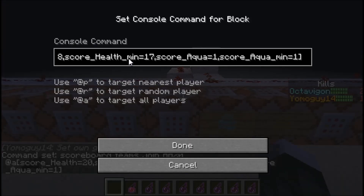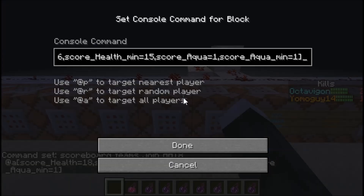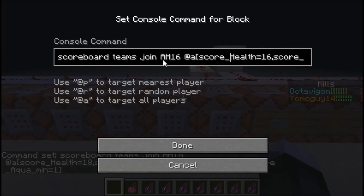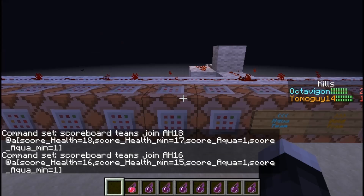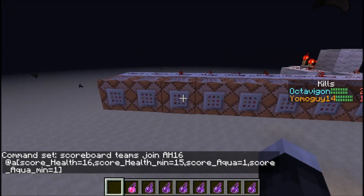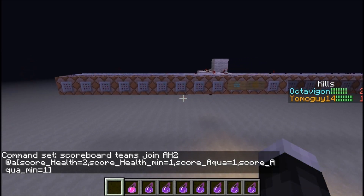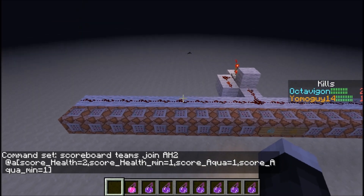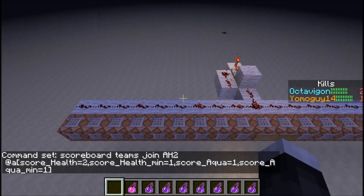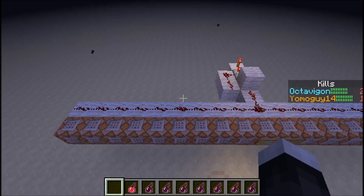If you have 18 or 17 health, it joins you to the AH18 team — the second out of 10 teams for aqua members. Then 16 or 15, it joins you to AH16. These names can be whatever you want them to be; I just made them like that for simplicity. And if you have 2 or 1 health, you're on the AH2 team. It's a pretty simple concept. I'm going to head over to an NBT editor and show you the scoreboard.dat file to show how the coding works so you can actually see your health bar.